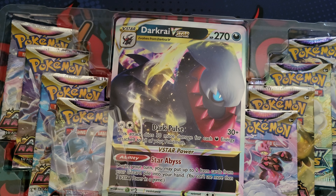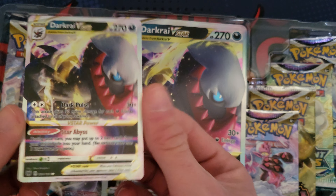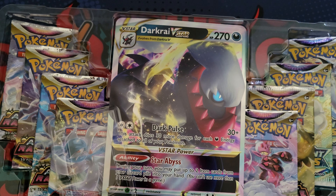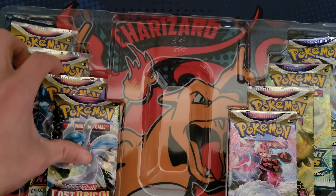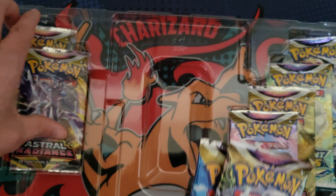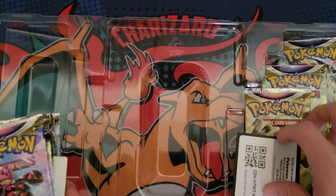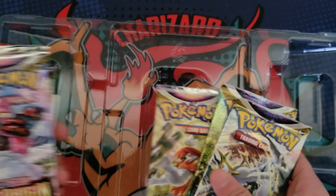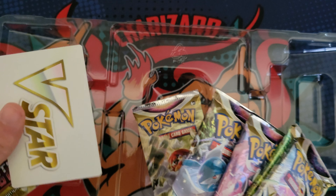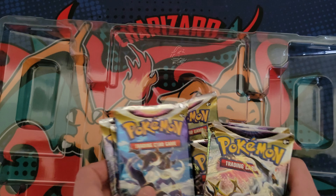There is the regular Darkrai right there — super sick in my opinion — and of course the jumbo, that's cool. We get eight packs: it looks like four Astral Radiance, two Lost Origin, and two Brilliant Stars. It kind of seems like they're just trying to get rid of all the Astral Radiance. Didn't even notice that, but let's just go ahead and rip some packs.